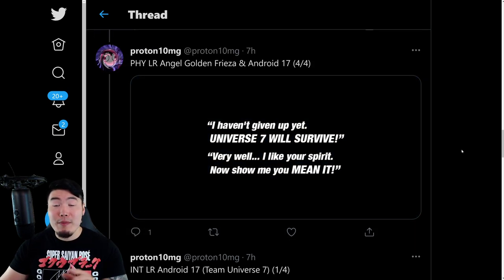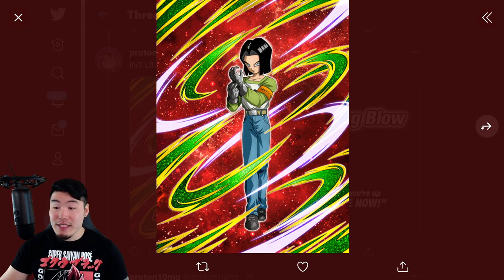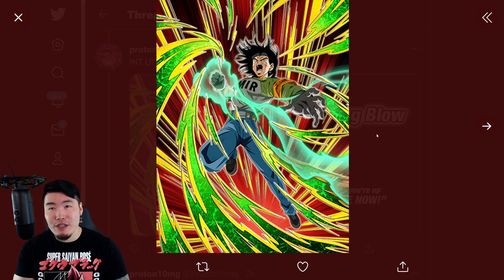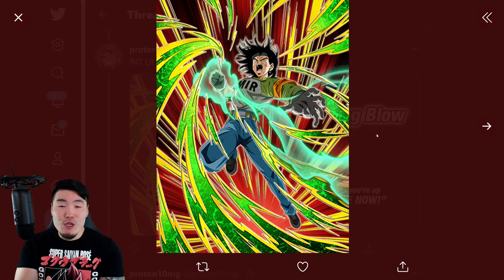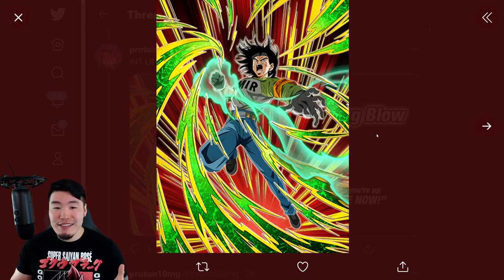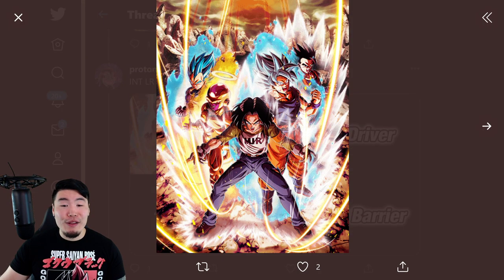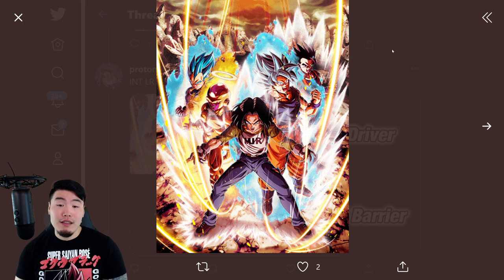So that's going to be one half of the Top Legendary Summon. The other half is the INT LR Android 17 slash Team Universe 7. This is the SSR Android 17 with Super Attack assets, along with the TUR. I have to say, this is probably the best looking Android 17 art in the entire game. The LR looks pretty good too, but this TUR is definitely my favorite by far. The sad thing is, since it's a TUR form, you're almost never going to see it since you'll be awakening him into the LR. Most of my favorite arts in the game are TUR forms of LR units.